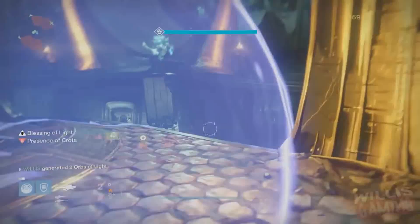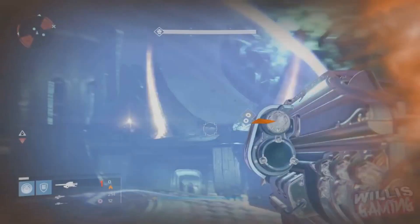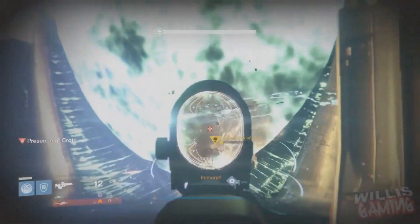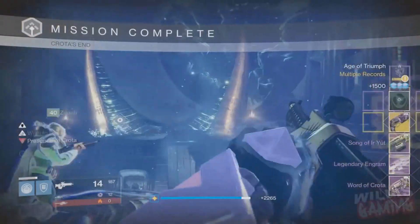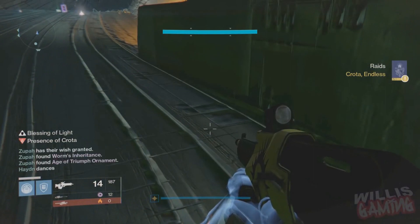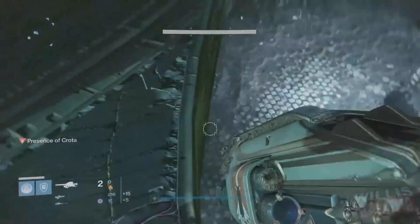Crota's End was the second raid, dropping with the Dark Below DLC, which to some felt more like an elongated strike than an actual raid — and to this day still statistically holds the most glitches and server lag issues. Between normal and hard it was just like Vault of Glass: more ads, more shields, no teammate revives. The 390 version changes were made to try to make it more fun, but it was a little too late. The bridge and sword bearer challenges were pretty much a breeze for veteran raiders.